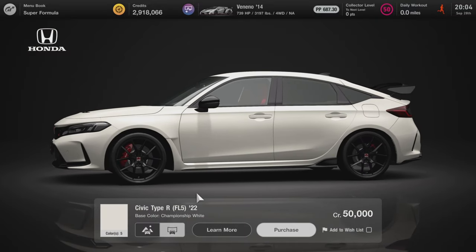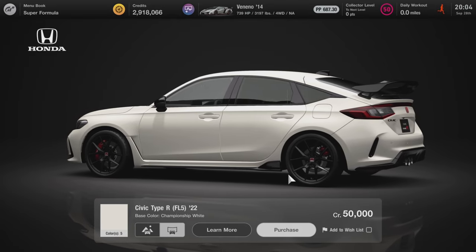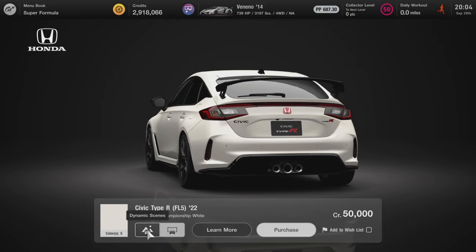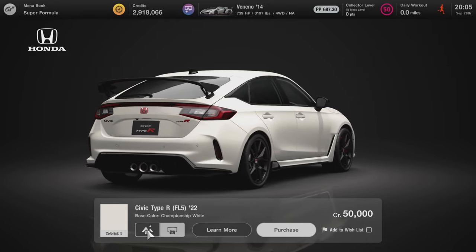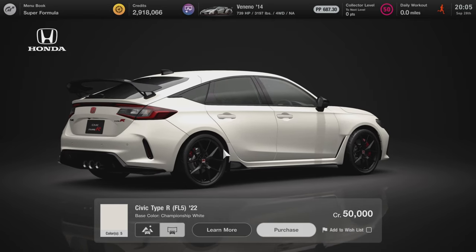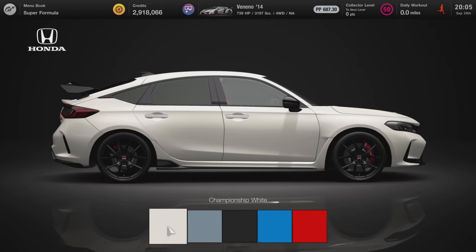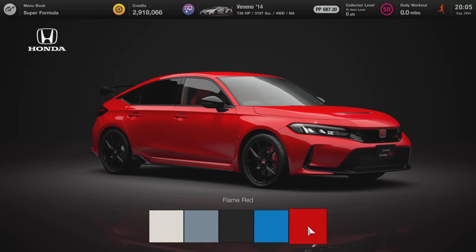Here it is, looking pretty nice. I actually like the design of the new Civic — it's much cleaner, very sleek, unlike the previous Civic which had a lot of big fake vents. This one's really nice; it's really grown on me. The color selections are Championship White, Sonic Gray Pearl, Crystal Black Pearl, Racing Blue Pearl, and Flame Red.